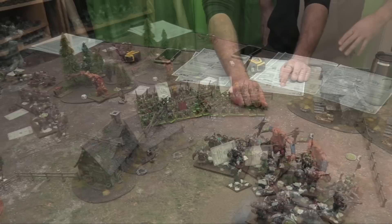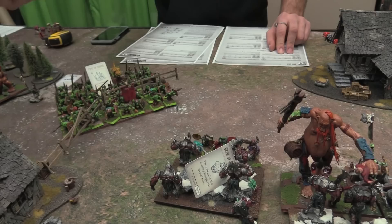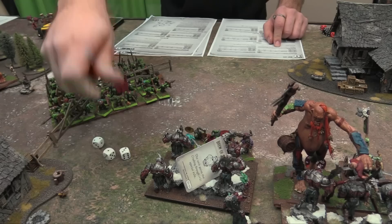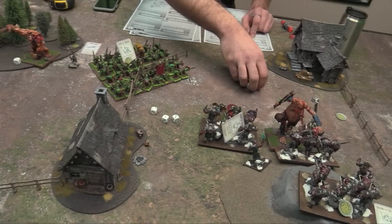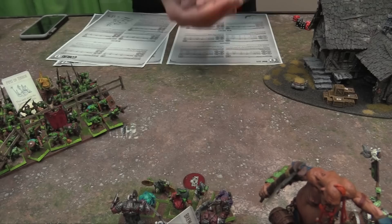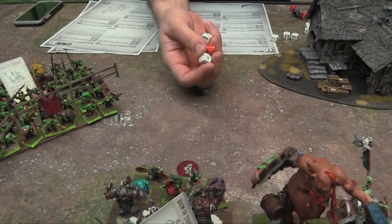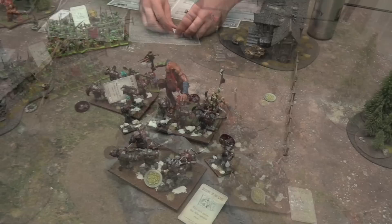Into the melee phase. The Mincers get six attacks but they're hindered so minus one — hitting on fours. They're Vicious and Crushing Strength 1 so reroll ones to wound. Three hits, defense five with Crushing Strength 1 means wound on fours, rerolling ones — one wound for the giant. El Gigante gets d6+8 attacks — rolled six, so 11 attacks hitting on fours since he has Strider and ignores little fences. Three wounds in the kisser.